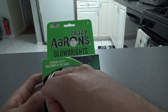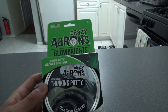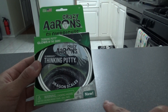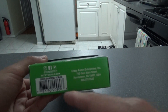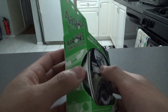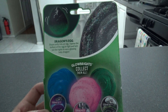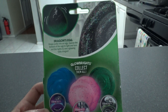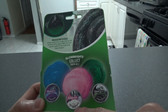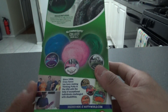It's called 'Crazy Aaron's Glow Brights Thinking Putty — Glows in the Dark,' and there's a picture of it — it's a dark greenish color, which is pretty unique. I've never seen a dark greenish-black putty before. This one is called 'Dragon Scales.' On the back it says: shape putty into an egg, expose the bottom to light, turn out the lights to see a glowing baby dragon. Glow Brights — collect them all: Wizard's Wand, Enchanting Unicorn, and Dragon Skull.